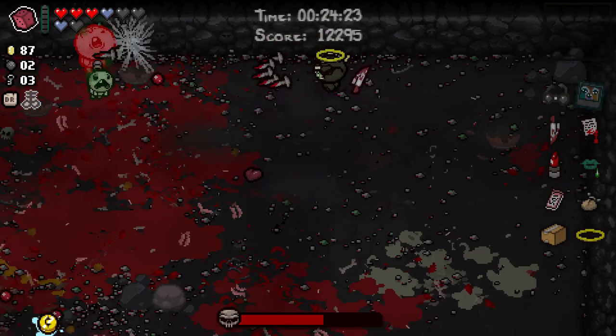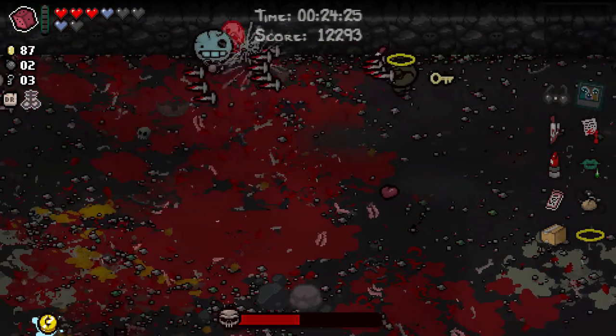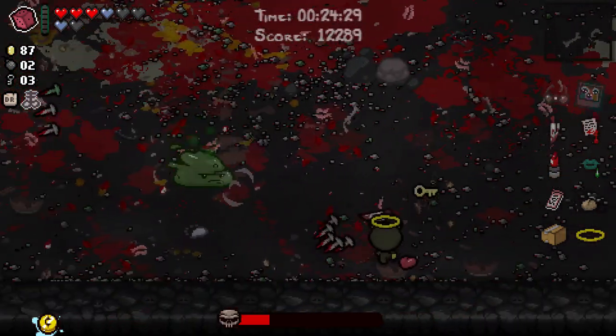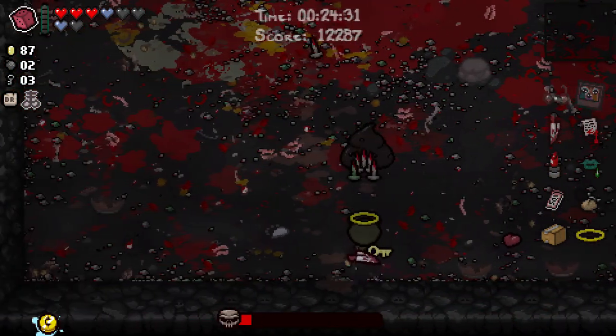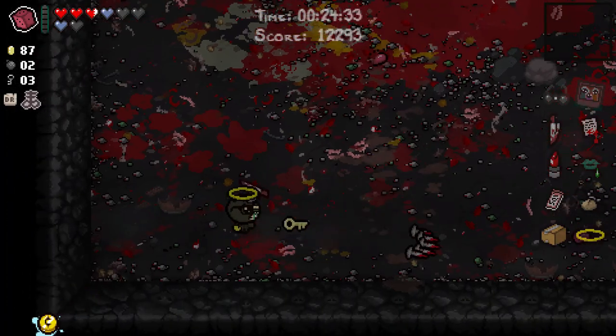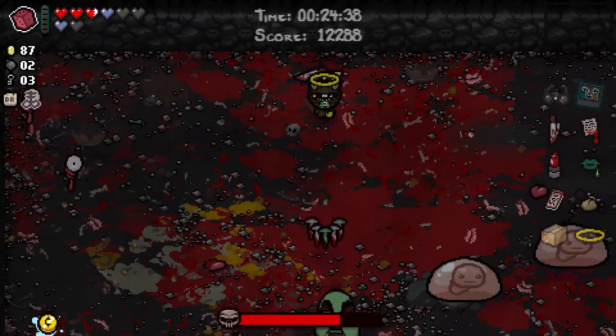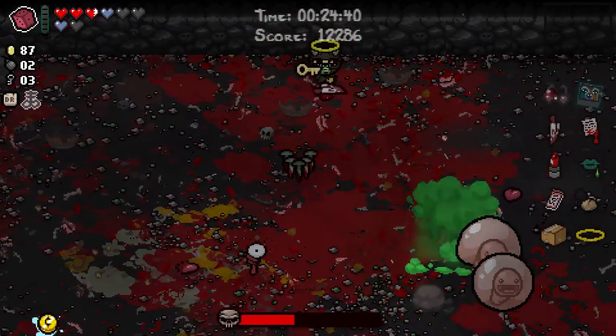We rerolled through Matt's Kidney Stone even though we had a big long discussion about whether we should - I think it was the right decision. We have an eternal heart for the next floor, keeping us in red HP, which is valuable for deals with the devil, as mentioned.